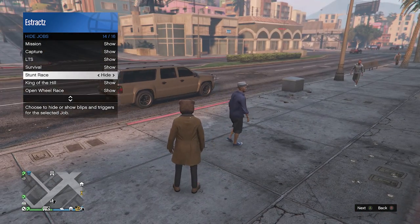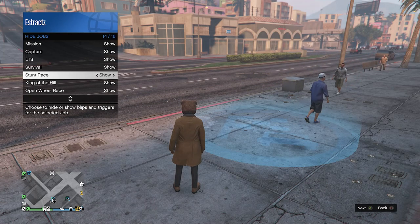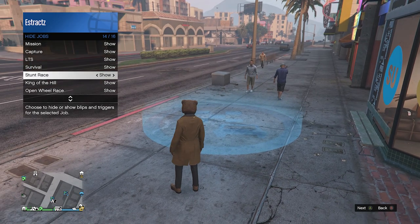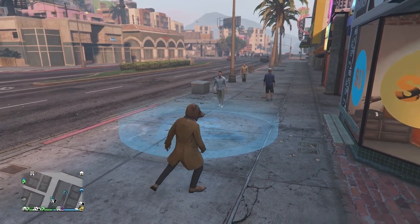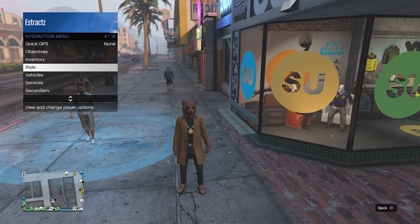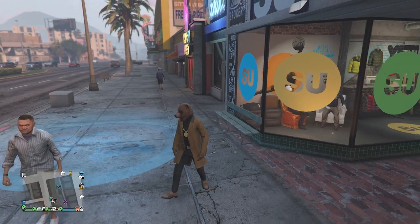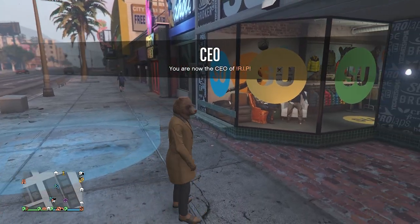If you hit right on the d-pad — or the equivalent key on PC — move over to show, and you will see that it does pop up on the map just like this. After you have made this job pop up, keep your interaction menu up, go to secure serve, and start an organization.